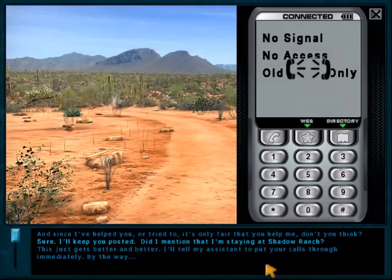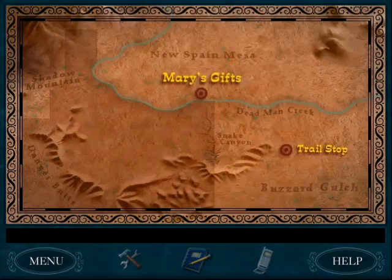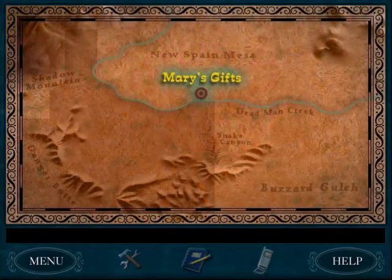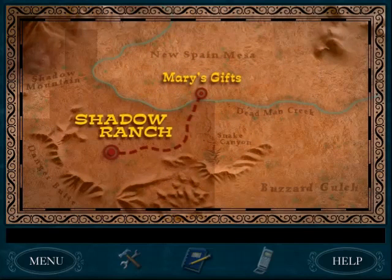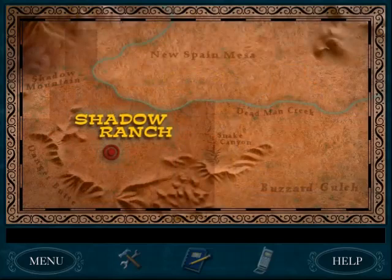Right now it's looking like day one is about 20 to 30 minutes long, so maybe I will be able to beat this game in under an hour and a half. When you call Charlena back she doesn't ask what was inside the trunk — Nancy never tells Charlena. Maybe both of them just forgot about it.